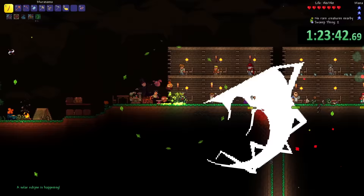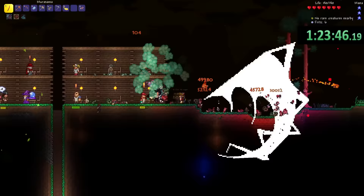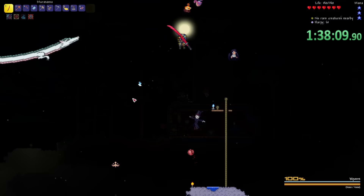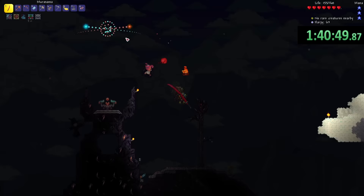Then there was a solar eclipse. I didn't have any wings, so this was a perfect opportunity to get one. After killing just a few vampires, I was able to get the broken bat wings. Now all I needed were some souls of flight, but for some reason there were no wyverns spawning at all. It took a whole 10 minutes just to get 20 souls of flight, but at least I got them. I got back home and made the bat wings. Now the next boss on my list is Astrum Deus.